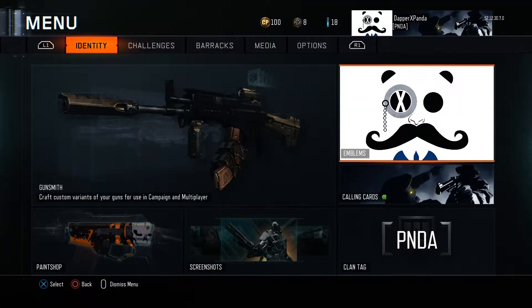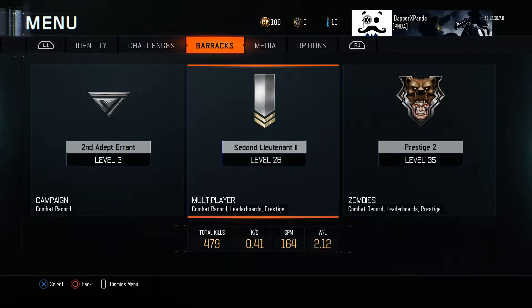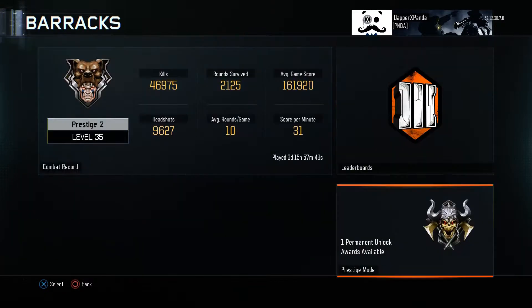I really like the icon of the Prestige — that's part of the reason I've kept it. It was one of my favorites. When you look at it, it's got a little bear on it. Pretty sweet. Anyway, Prestige 2 Level 35: 46,000 kills, 2,100 rounds survived, 161,000 is my average game score. Looking at the headshots, we got 9,600. Average rounds per game is 10.